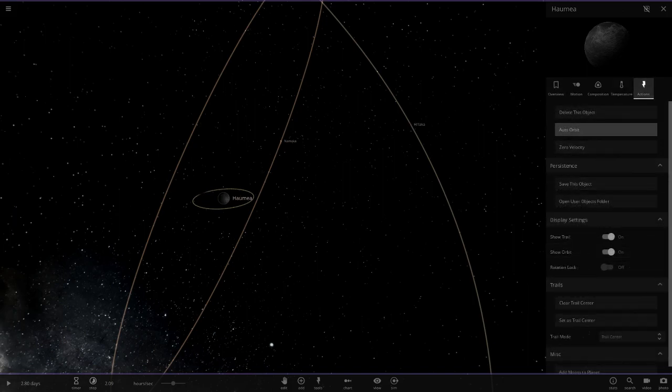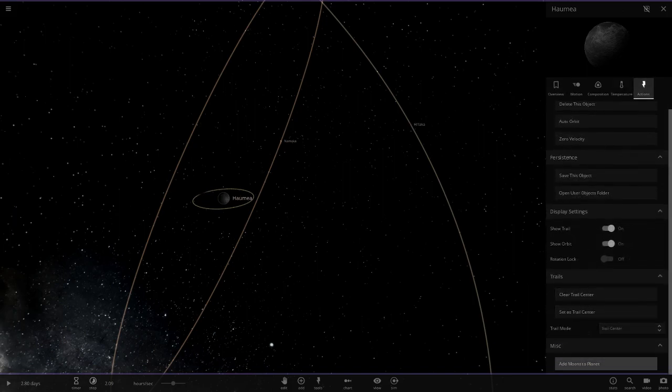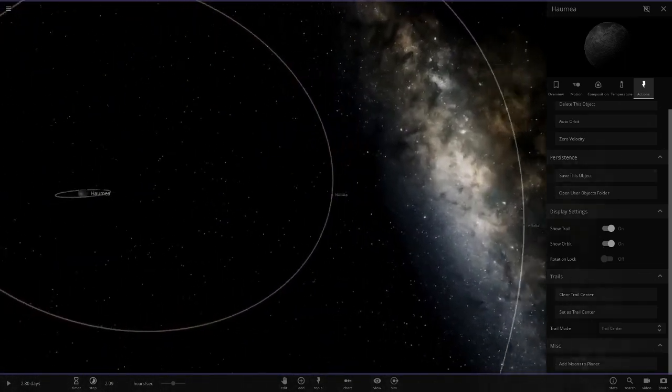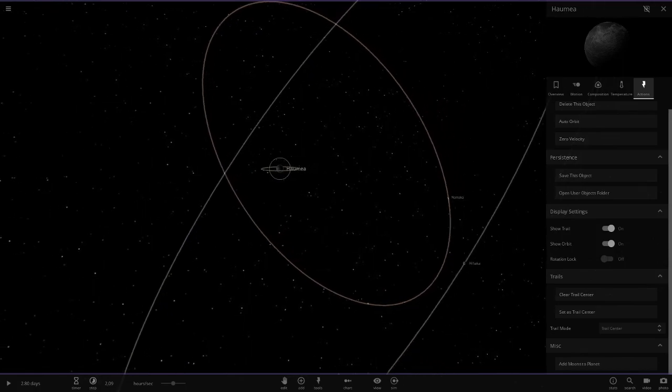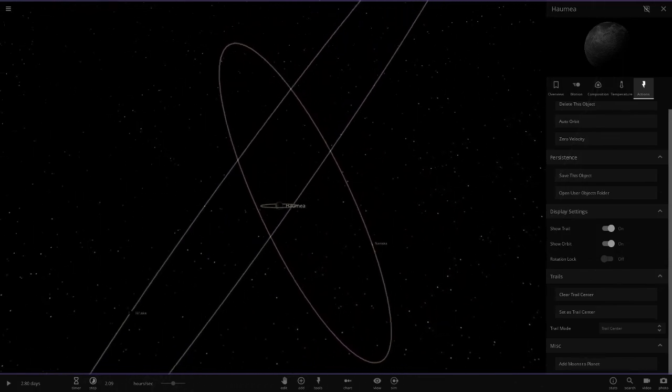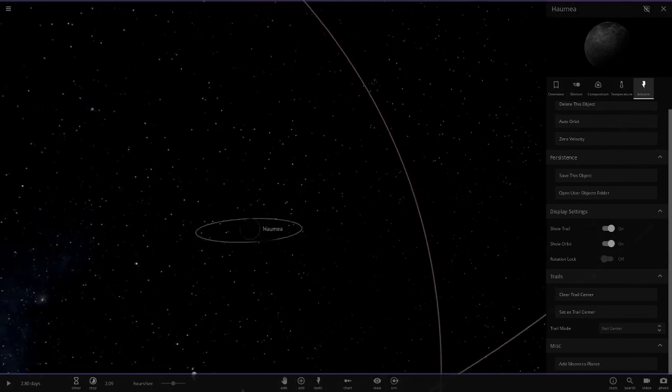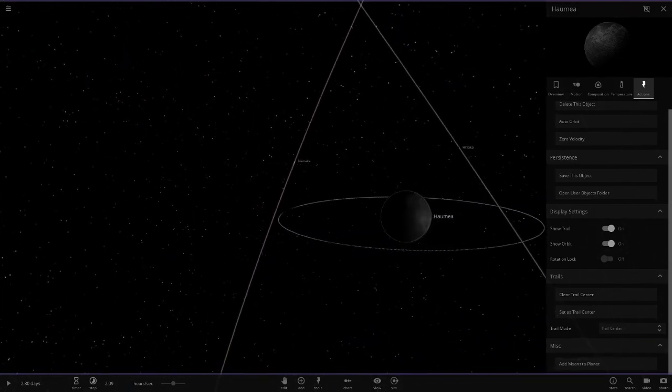Since there isn't any other simulation that shows Haumea, I don't think there's a way to add moons to it in the default options. This is his interpretation of Haumea and its moons. Let me know what you think down below in the comments — I'm pretty sure PTDMark will be interested to hear what you think of this nice little simulation.